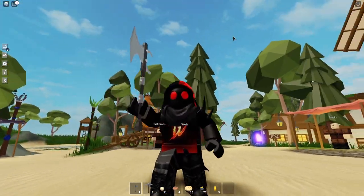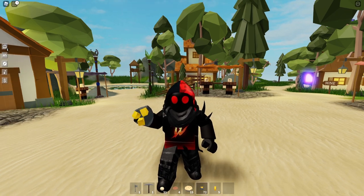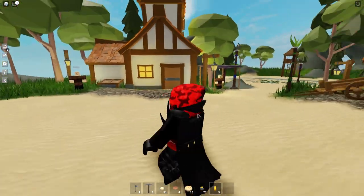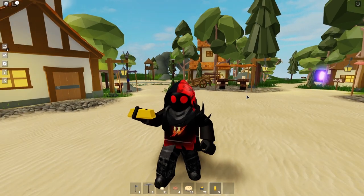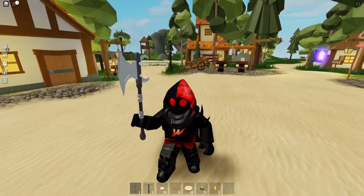So I'm going to show you in this video how to get gold. Gold looks like this — this is gold ore. I'm going to show you how to get it, how to smelt it, how to get to this new island, and make your first war axe because you're going to need this weapon in order to be able to beat the buffalo.